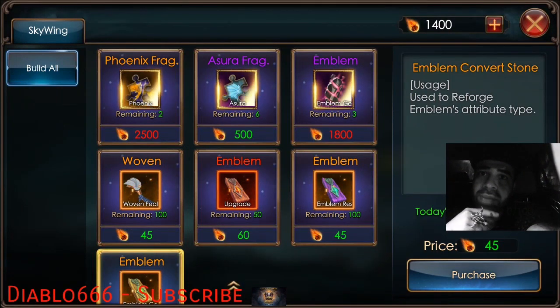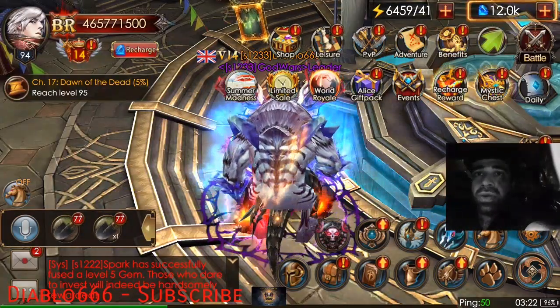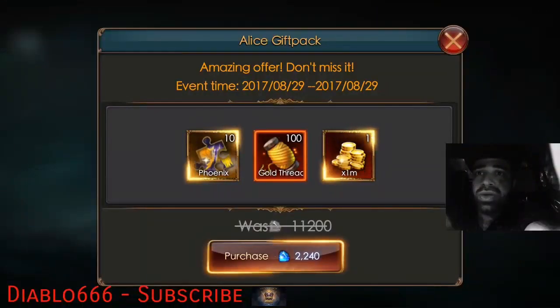Sky wings can be purchased with the currency you get every time you do the Sky Battle. Also, the Alice pack is going on at the moment — you're able to get 10 Phoenix, so if you're trying to hit consumption this might be a good method for you.